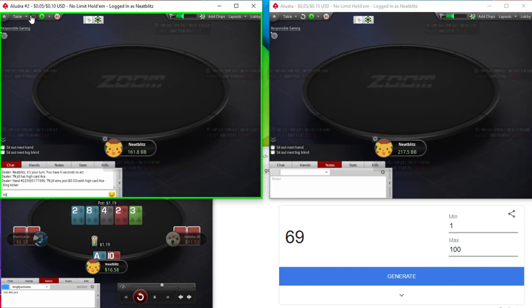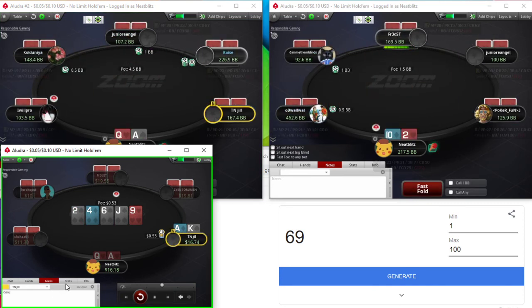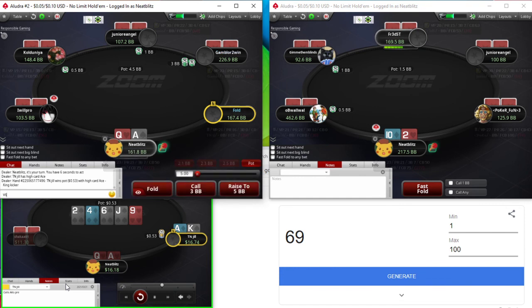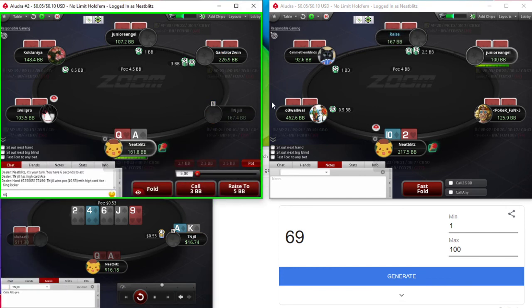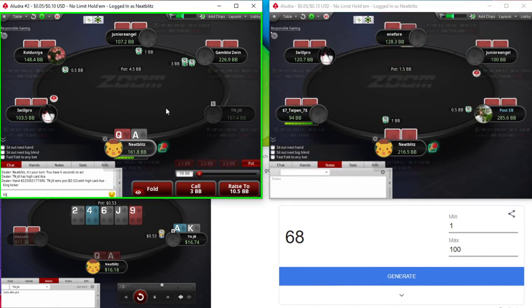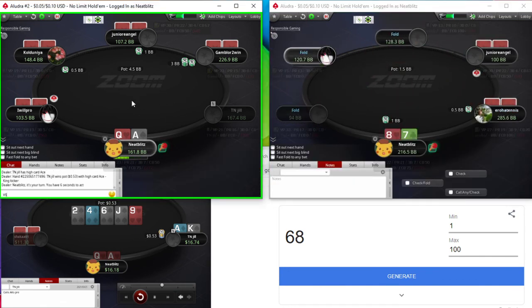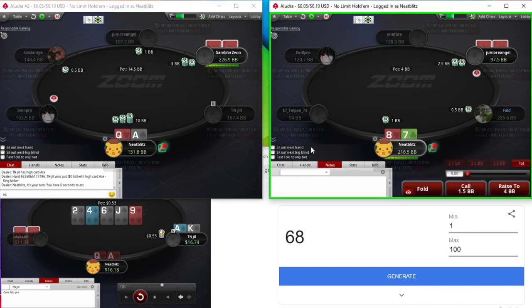Once again, we find another player that doesn't 3-bet — Ace-King on an Ace-King-3 board. We are a bit deep here, so we have to be a bit cautious. Still think Ace-Queen off is a pure — well, high-frequency 3-bet. I'm going to start sitting out now since we are hitting the 20-minute mark.